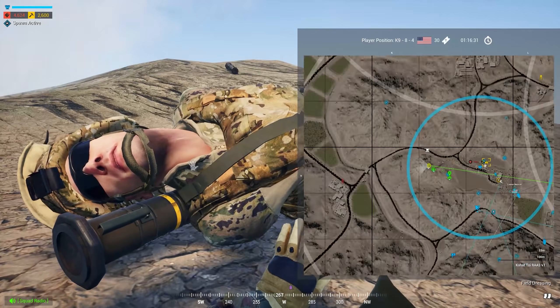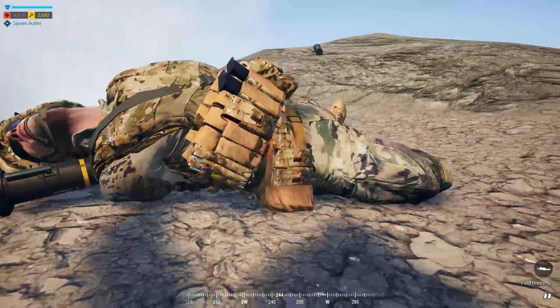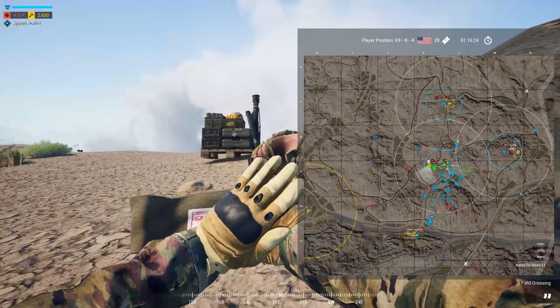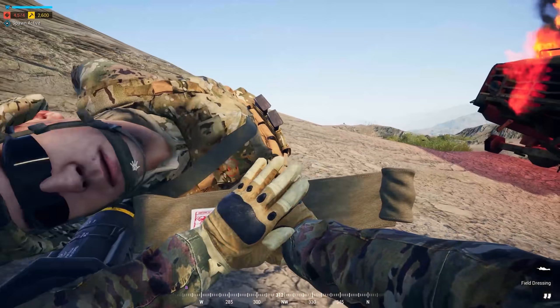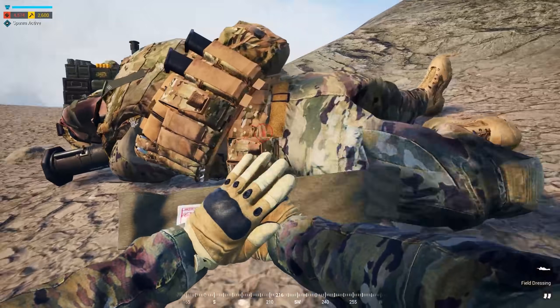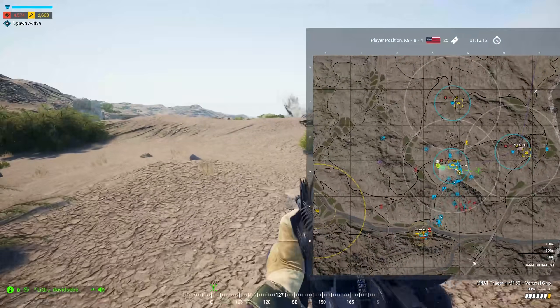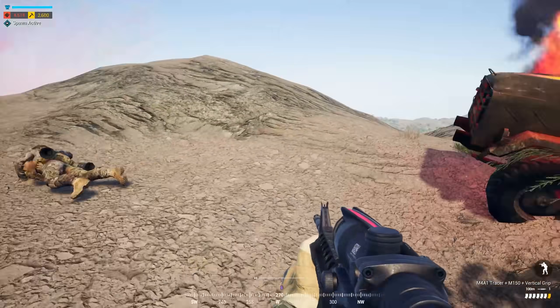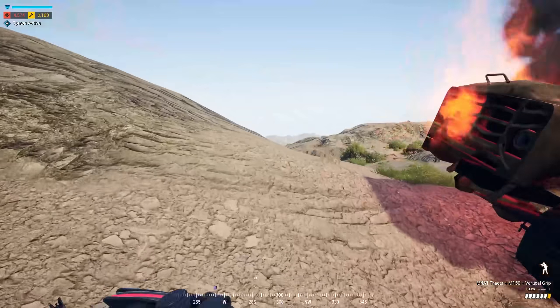Let's try to get that bunker built up so that we can counter that a little bit. I've already accepted that we're probably going to lose this game, but it doesn't mean that our squad can't still have a good squad experience. I feel like squad leaders give up, and that's what ruins a lot of experiences for people. When we had 100 tickets left, our squad leader was like 'alright guys I'm out, this is stupid.' Like if you create a squad, you should know that it might not go your way.